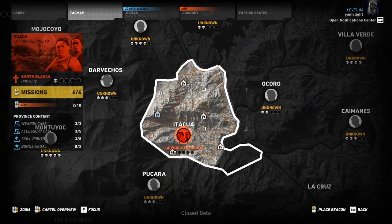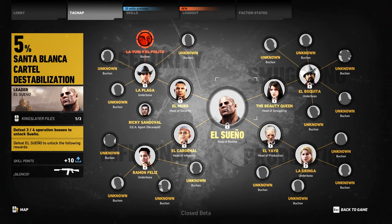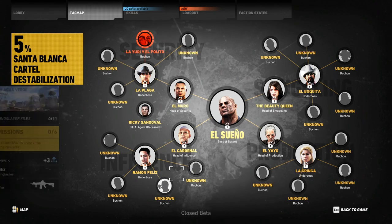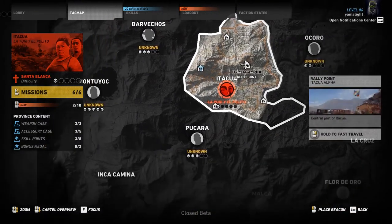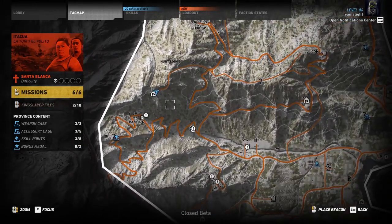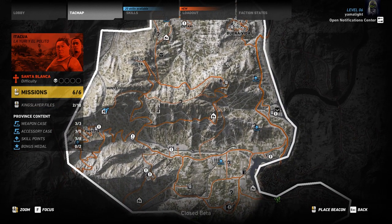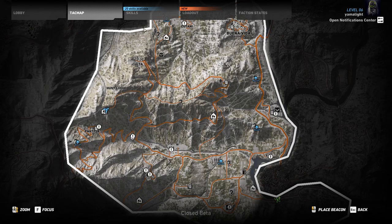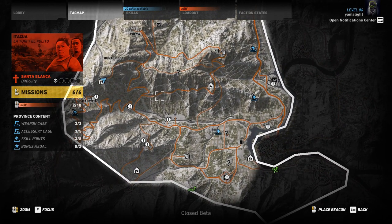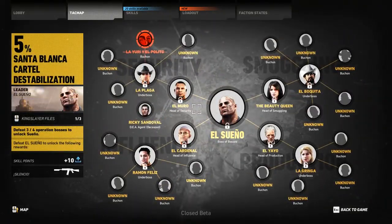The closed beta features a small slice of gameplay — just one area where you have to kill the first lieutenant of a syndicate. It's actually really cool that you can zoom out and see the whole tree of the syndicate. Your ultimate target is El Sueño, the main boss. To get to him you have to work through all the guys around him, some of whom you know nothing about, so you have to investigate and gather intel. The map is insanely big.